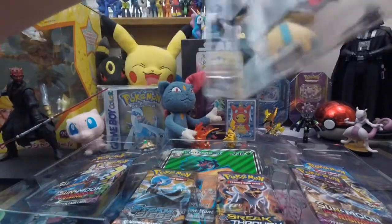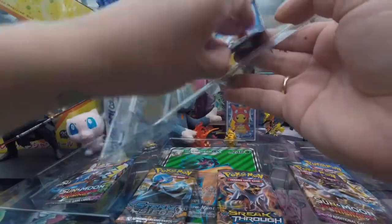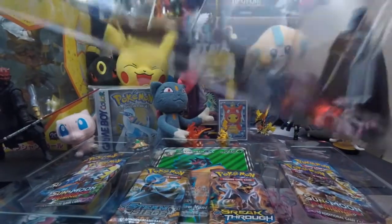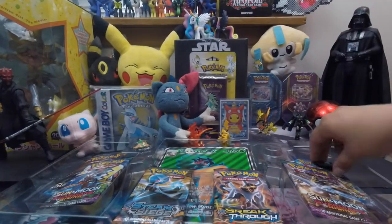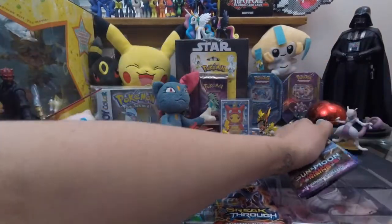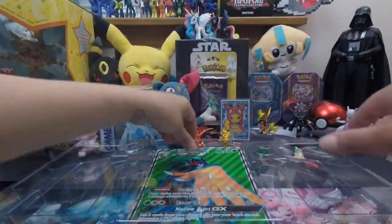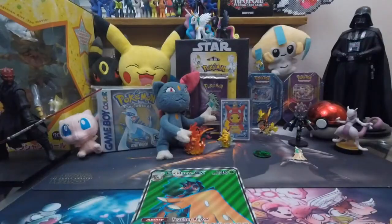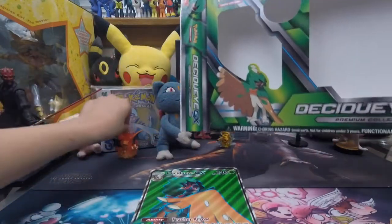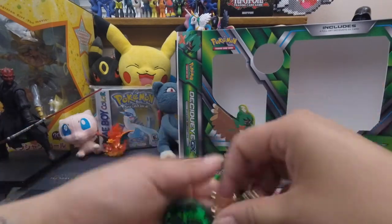Alright, let me get these promos out — come on Decidueye, we want to look at you. We got the coin, one coin, one pin. Code card goes to Dream Killer. And then we got our six packs and our Decidueye — let me stick this in the background so you guys can look at it while we talk.